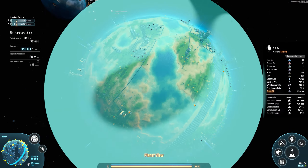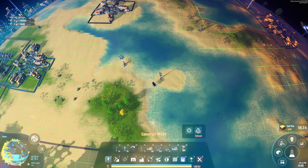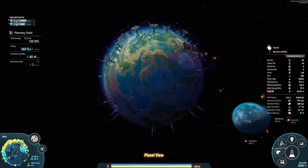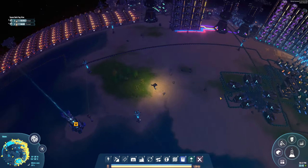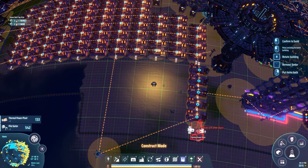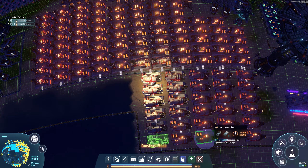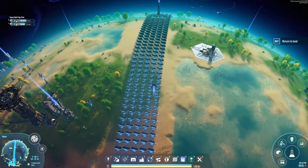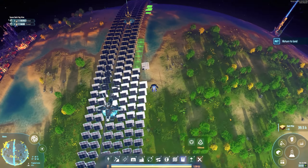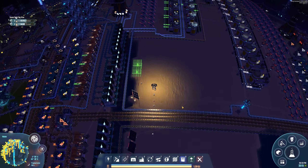Here we are on our home planet. We are setting up planetary shields — this was the first time that I played around with them, so I really wanted to cover this planet. We are going to attack the fog, and you know maybe we don't need this shield but I was curious and I wanted to set it up. I think they stop the dark fog seeds from actually landing on your planet. If you have the shields up I don't think they can actually physically land unless they destroy them somehow.